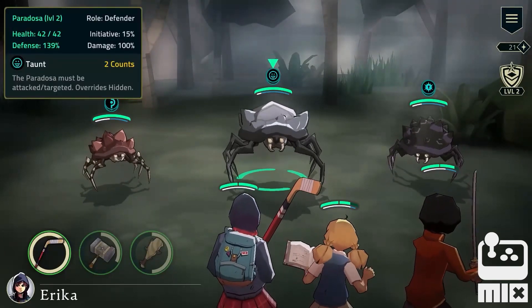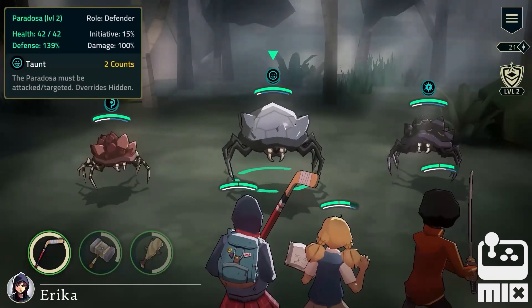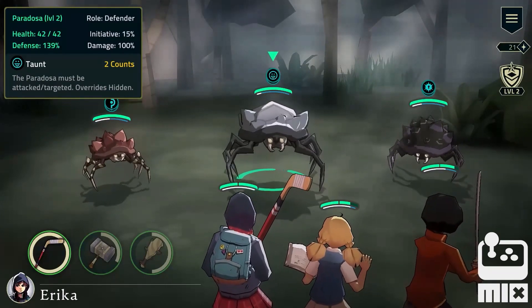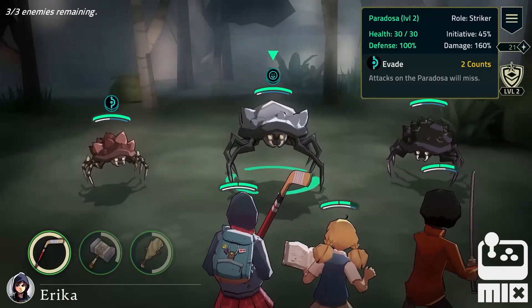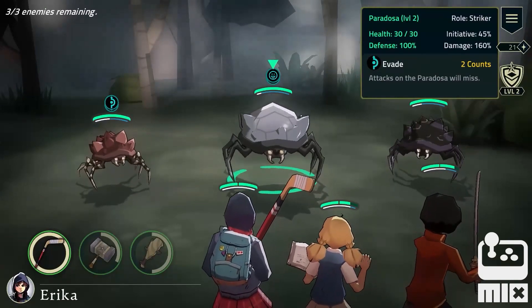The center paradosa is a defender — it has lots of defense and is currently taunting. The small red-brown paradosa is a striker — it has high damage but only average defense.